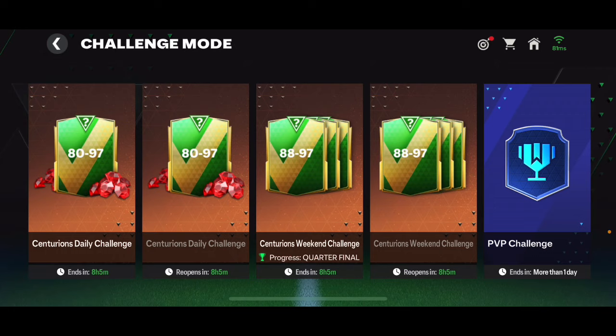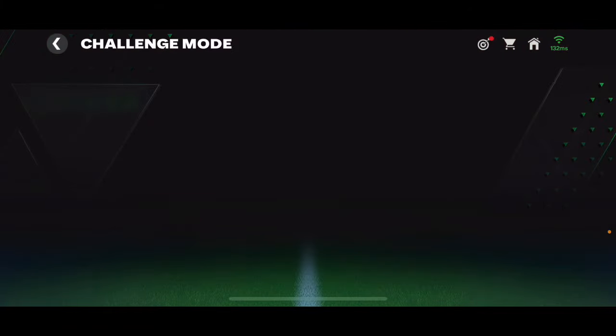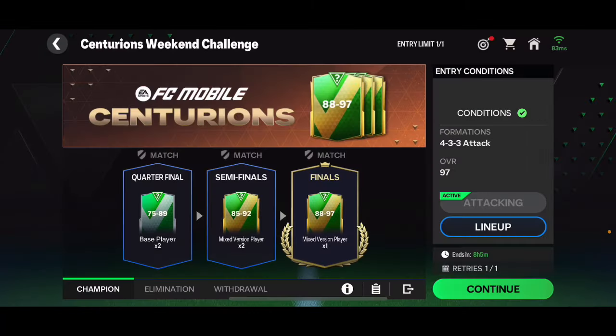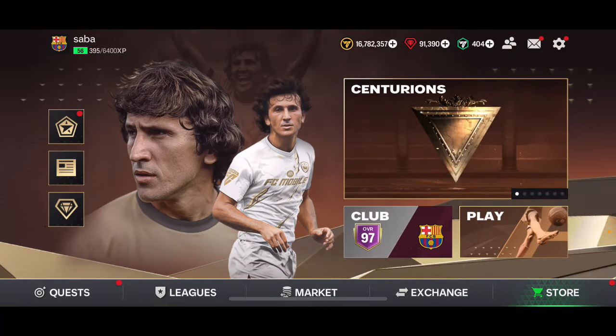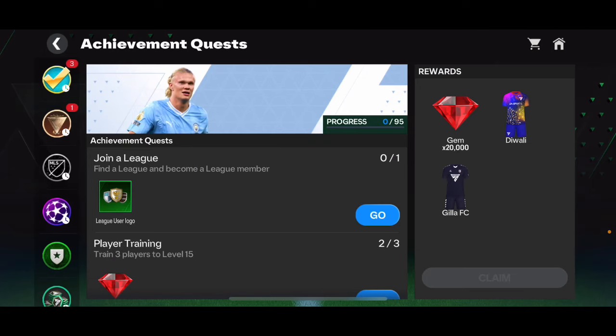You also get two 85 to 92 overall player packs and two 75 to 89 overall player packs completely free — just three matches against AI. You can get that reward today and another one tomorrow. It's the weekend challenge mode, so after the weekend it'll be gone. These are tradable players you can pack, and if you get a 95-plus overall player you're gonna be making a lot of coins.